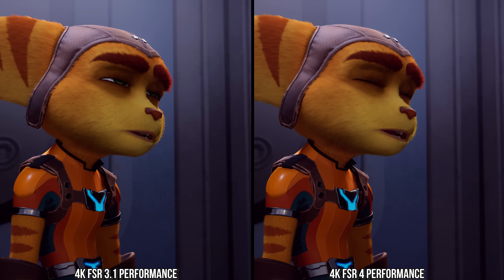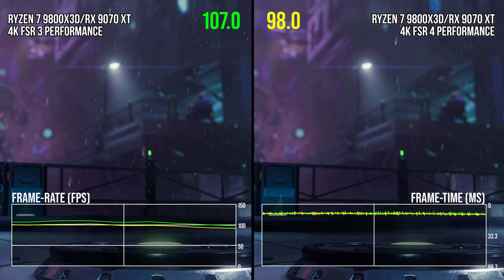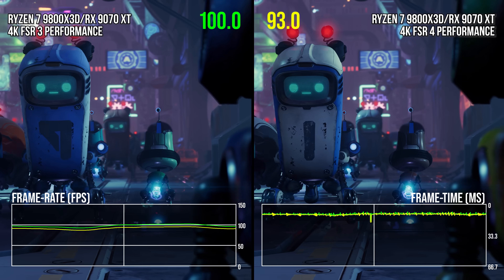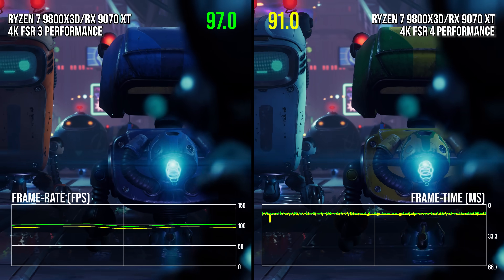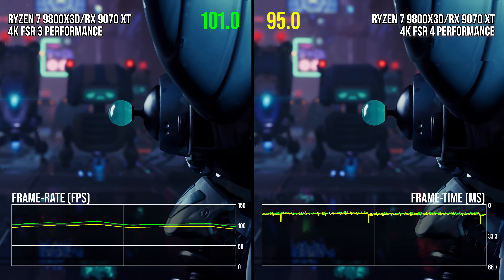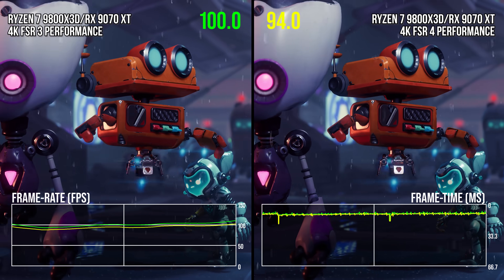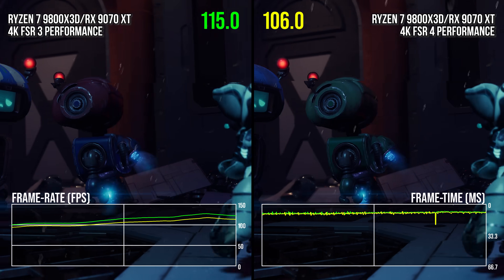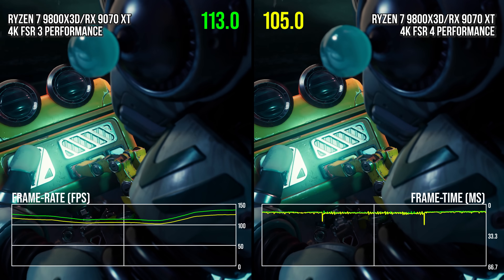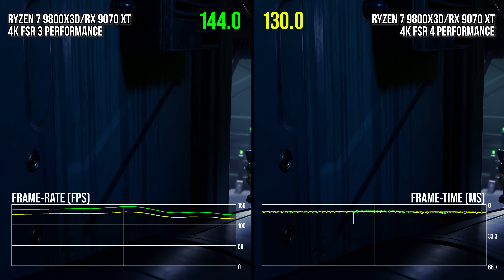FSR4 being heavy bears out in simple side-by-side performance testing between FSR3 and FSR4 on an RX 9070 XT at 4K performance mode. It was easy to see that FSR4 was around 8% slower on average than FSR3 at parity settings over the course of the Ratchet and Clank opening cutscene. You can see the frame rate — there are two parallel lines on the bottom left moving almost always in sync, showing the same gap, with FSR3 being more performant. The question becomes: is the image quality much better to make up for that increased cost?